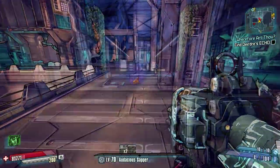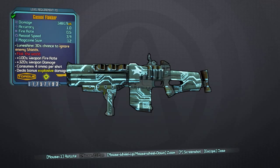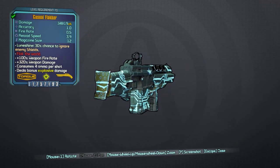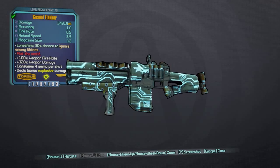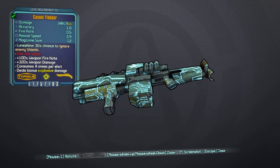Let's take a closer look at the stats on the Flakker. The damage is absolutely huge for a level 70 weapon — especially for a shotgun, it's very high damage. But then things start to go downhill a little bit. The accuracy is probably — no, it is the lowest accuracy in the game. I'm pretty sure it's 1 accuracy out of 100, which is absolutely tiny.